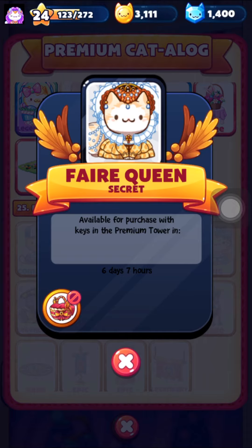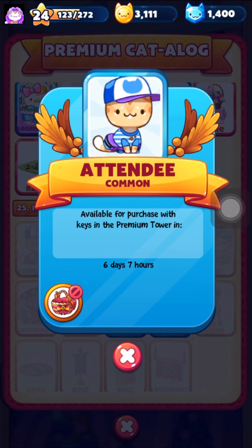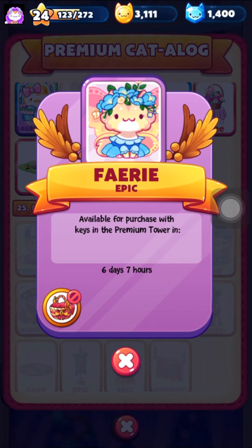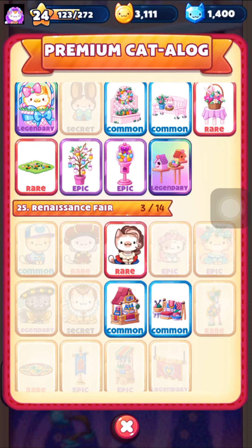All of these kitties from the Renaissance Fair secret basket — the blue background ones, the red background ones, the purple and rainbow background ones — will be added to the premium basket spin six days after a month has passed after the event.